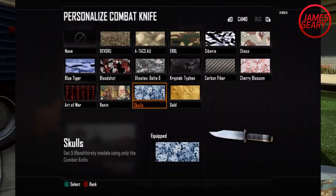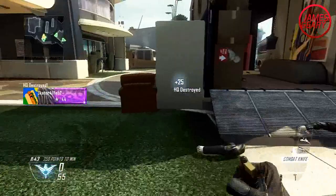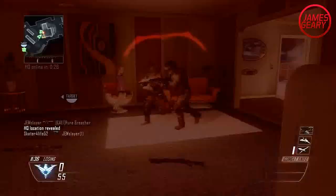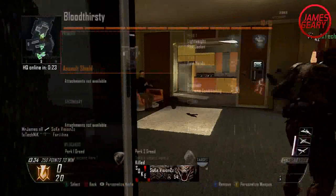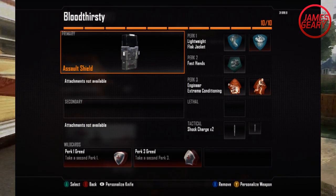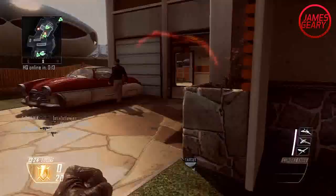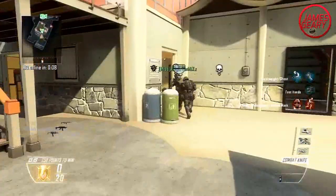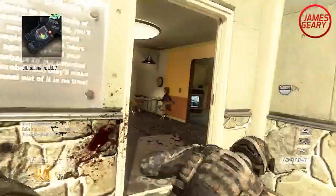Last but not least, we have the dreaded Bloodthirsty Medals — 5 killstreaks that take so much time. I found myself getting Bloodthirsty Medals before the challenges were even unlocked, and of course once the challenges come, it seems 10 times harder since you're actually going for it. Run the Assault Shield, try to play it slow, blend in with the environment, keep calm, stay in corners — it doesn't sound fun, but you're going to have to play slower. It is only 5 Bloodthirsties though, and they are rewarding with the gold combat knife.